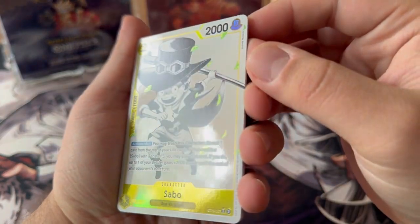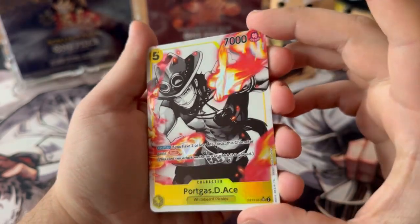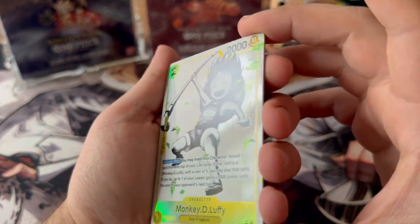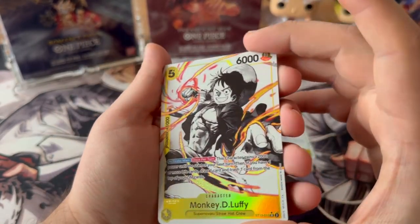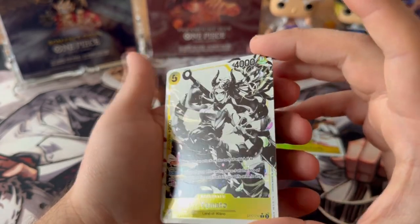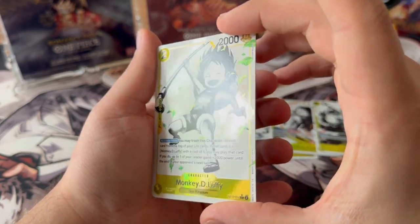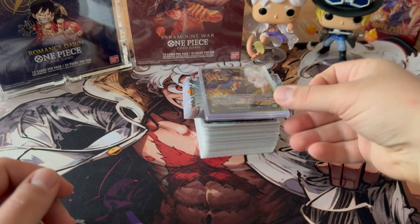I would have really wanted the black and yellow Luffy leader alternative art, but I'm not really mad. Just take a closer look at these alternatives — they are amazing, they have super nice foil and are textured. Just look at the flames from Ace, it's really beautiful. I'll definitely get a playset of all the baby versions, and if the price goes down I'll get a playset of the cards from the starter deck I use. Yamato also looks really nice in real life.